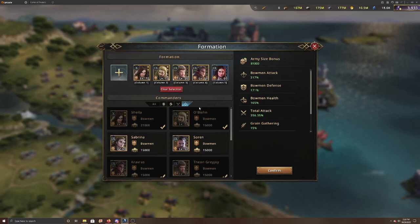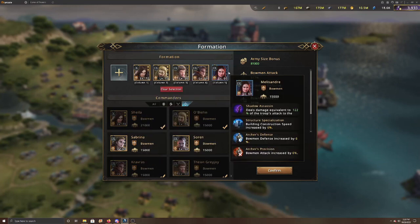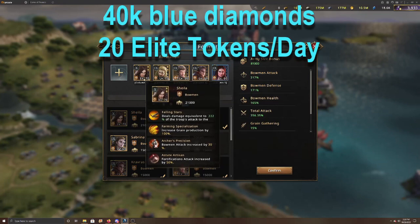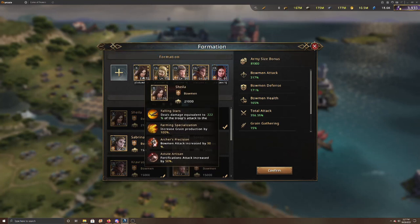For bow commanders, you're basically going to be looking for your awakened commanders, because you want that extra bonus army size. Out of the ones I have, I only have Sheila to level 10, which gives 21,000 extra. You'll want all of these upgraded. Krav Ross and Sheila take elite tokens instead of epic ones, so they'll be easier to upgrade.